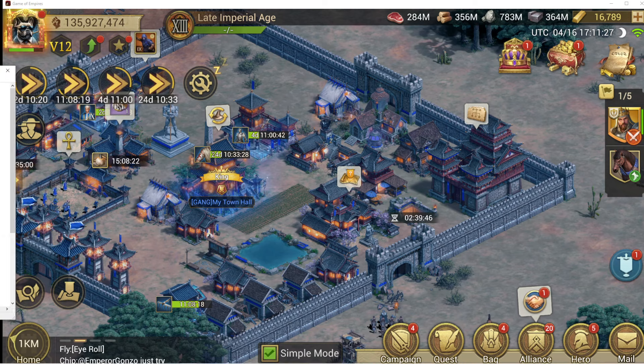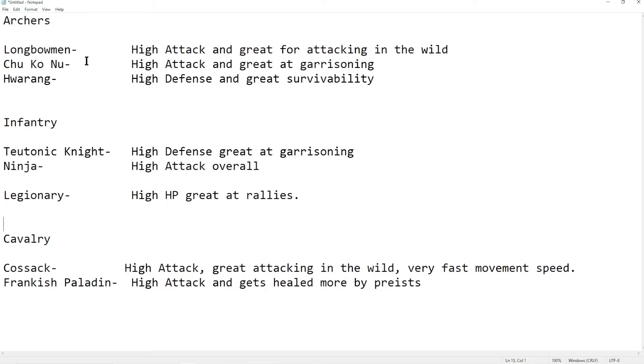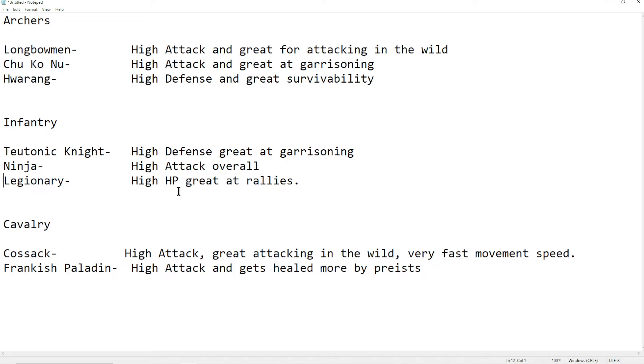Here's a quick breakdown to make it simple. With archers: the longbowmen have high attack and they're great for garrisoning. The Korean archer unit has high defense and great survivability. For infantry: Teutonic Knights have high defense and are really good at garrisons. Ninjas have high attack overall and in the wild. Legionaries have really high HP and they're great at running rallies. The Kozak cavalry have really high attack, they're great at attacking in the wild, and they have fast movement speed. And the Frankish Paladin have high attack and get healed more by priests.